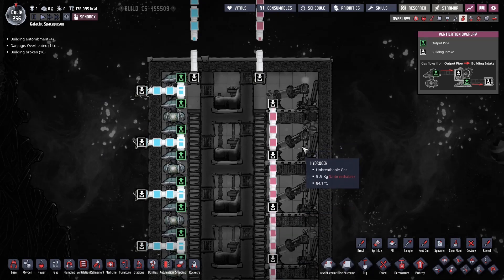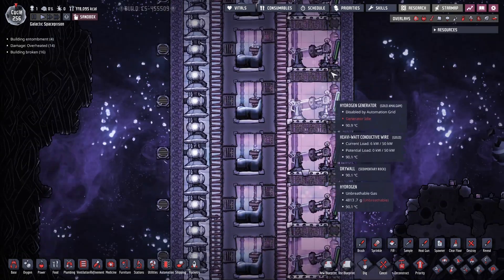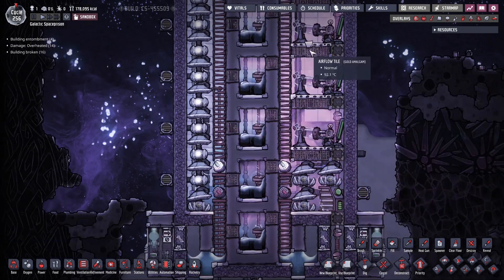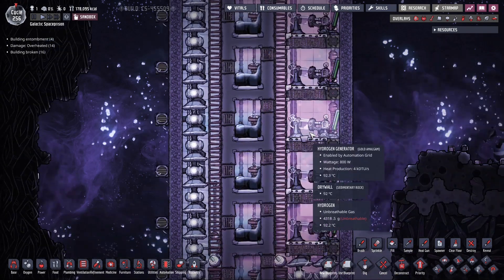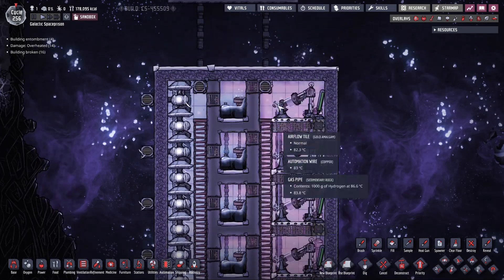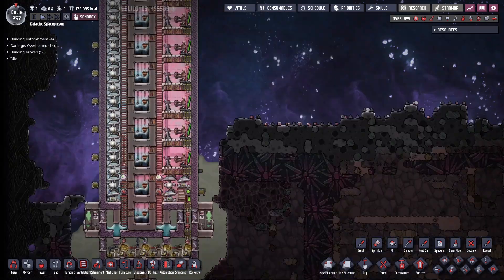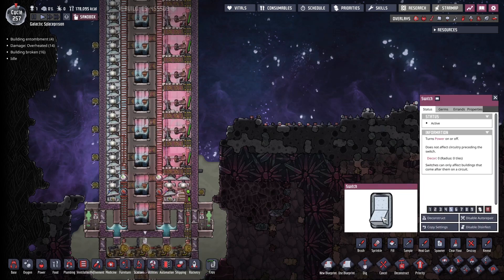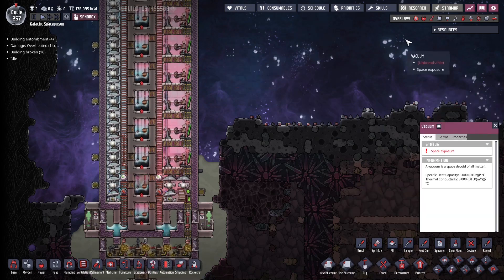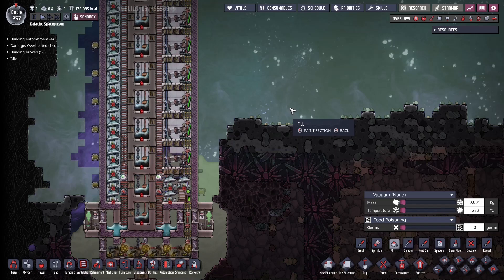Pre-filling the generators is enough to start the machine initially. The generators and everything here are submerged in gases which extract heat, keeping everything under 100 degrees at all times and preventing water from boiling. Now let's look at starting the machine. First, turn it off using the power switch for the electrolyzers and sandbox out all the gases.